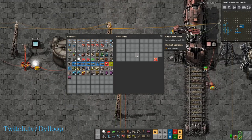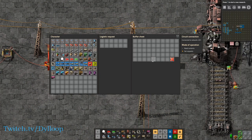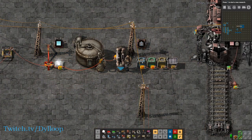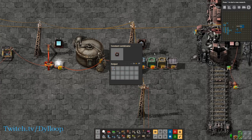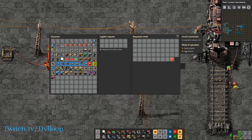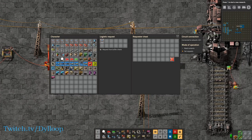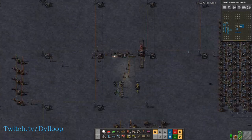We already covered the basic chest — that just reads the contents of the chest. Storage chests work the same way. Buffer chests and requester chests are a little bit different. Any signal that is sent into them, it will set the requests on that chest. So if we tie in this constant combinator that has 30 express belt and tie in this chest, we can now see that this chest is now requesting 30 express transport belt, which our bots should deliver if they have it in the system.